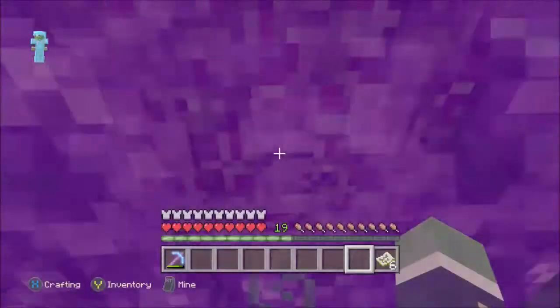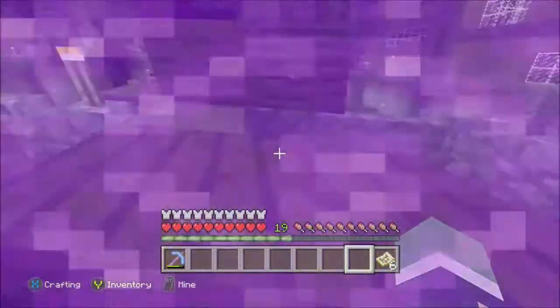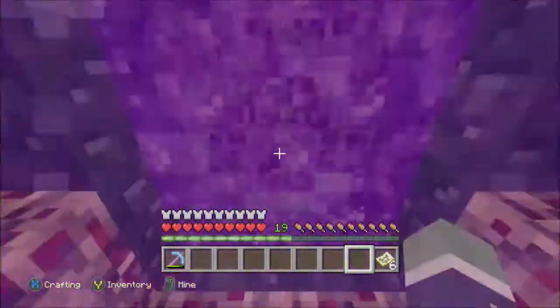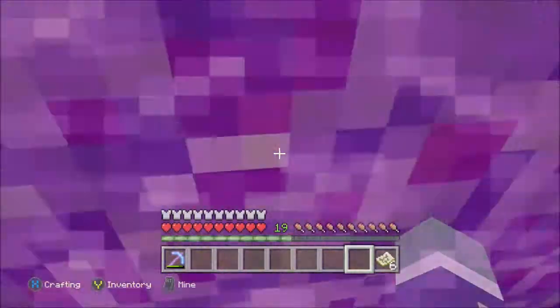All you want to do is put one item in each machine that you build. So if you want to do a full set of armor, you've got to do four machines. If you want to do a full set of tools, you want to do a machine for pickaxes, a machine for whatever else.